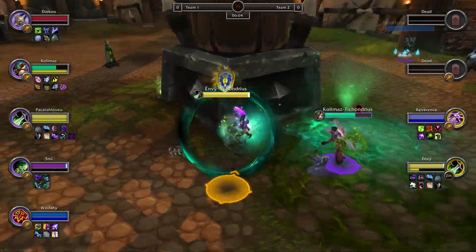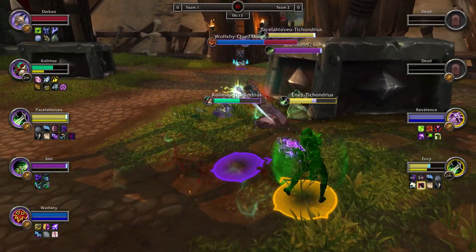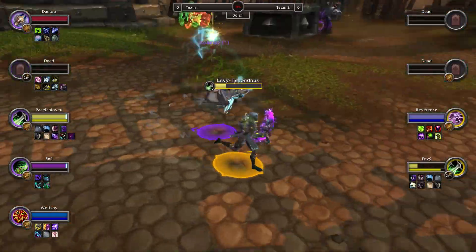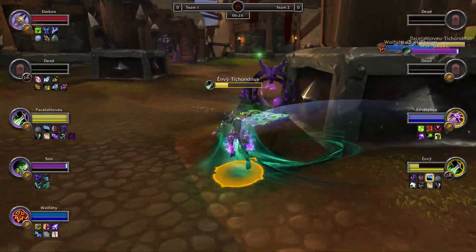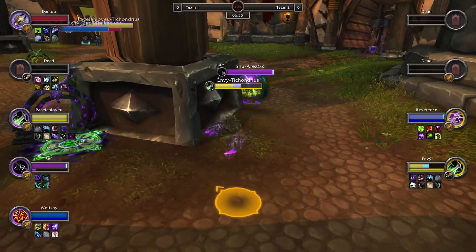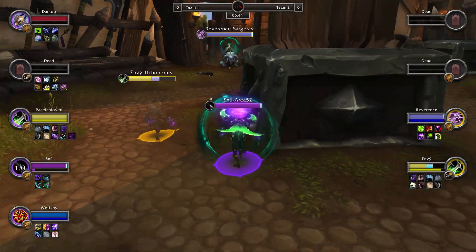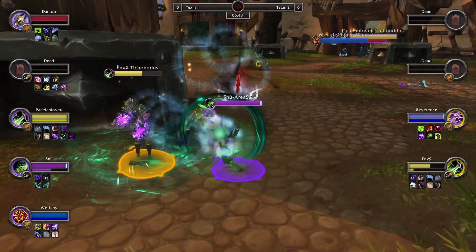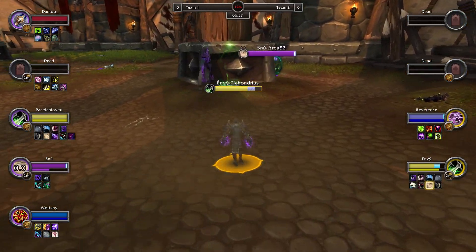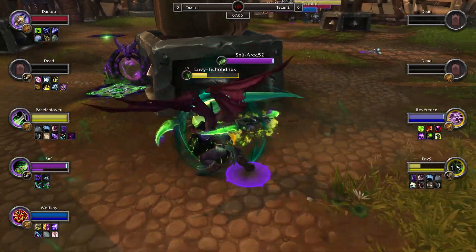Snoo could be up pretty soon. Envy has a Cheap Shot and Garrote looking to get bleeds up onto Khalimaz, goes for Vendetta just building the combo. Khalimaz is getting bled up - quick Flash step by the rogue. The monk wanted to move but lets it happen, needing to recover and buy time for cooldowns. Khalimaz does get a full Vivify off though, so Envy could be in trouble. A Lexion coming in - potentially big damage. Envy has a Blind and Vanish, and just keeps burning, keeps stabbing at the monk until he takes him out.